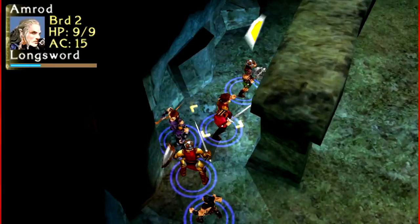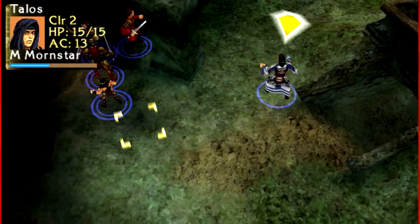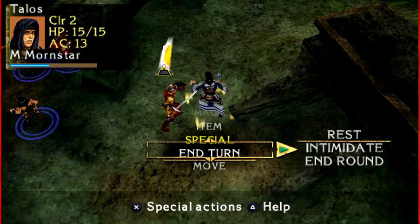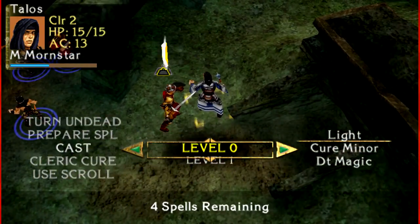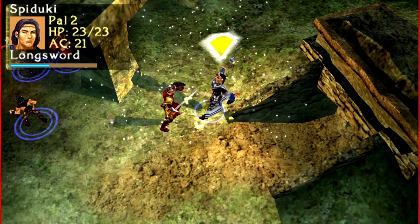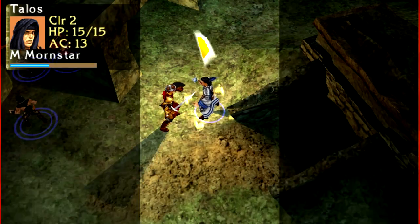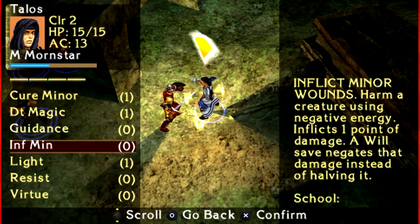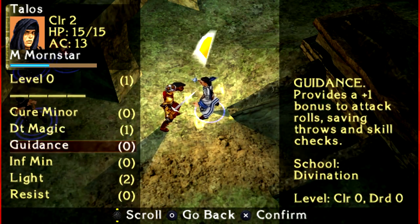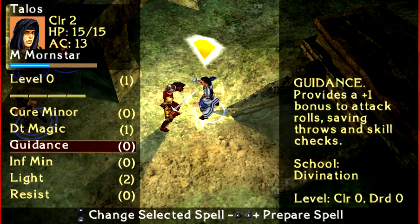Talos, where are you, you bastard? For some reason I thought we were gonna search over there. We're gonna have Talos cast his light spell once again on Spaduncus. Could my voice get any higher? Actually wait — he's higher level, I should be able to prepare more spells now. We'll go with another light and get rid of cure minor wounds.